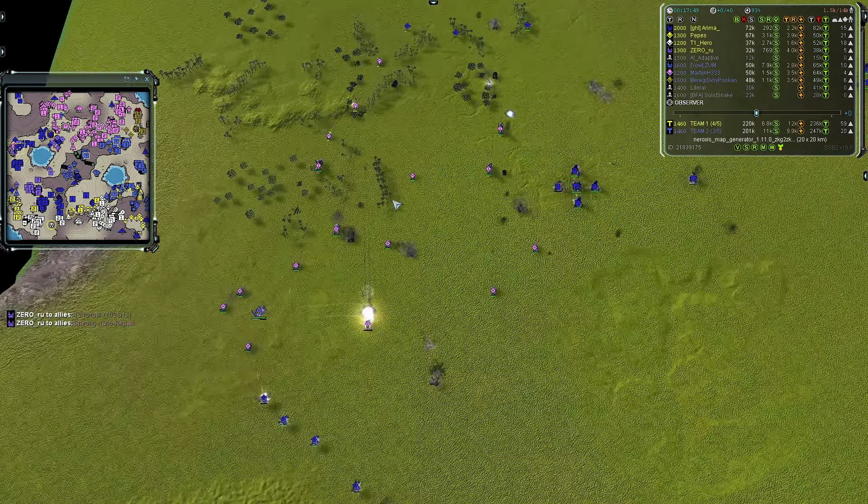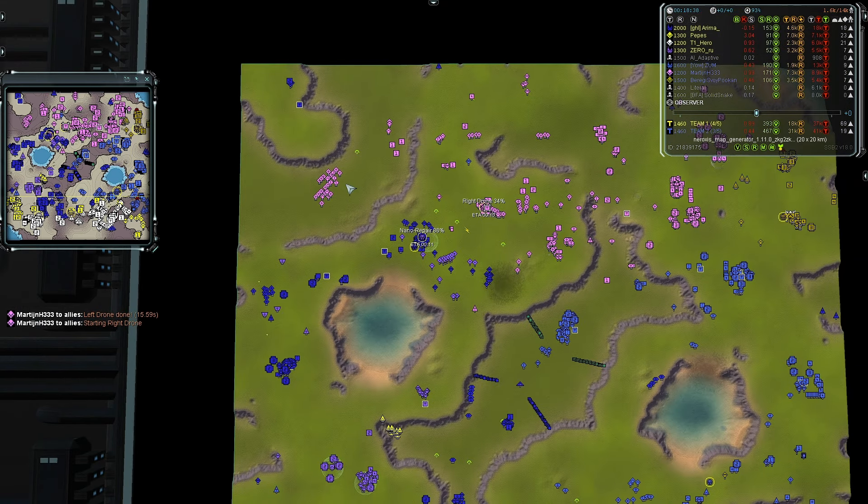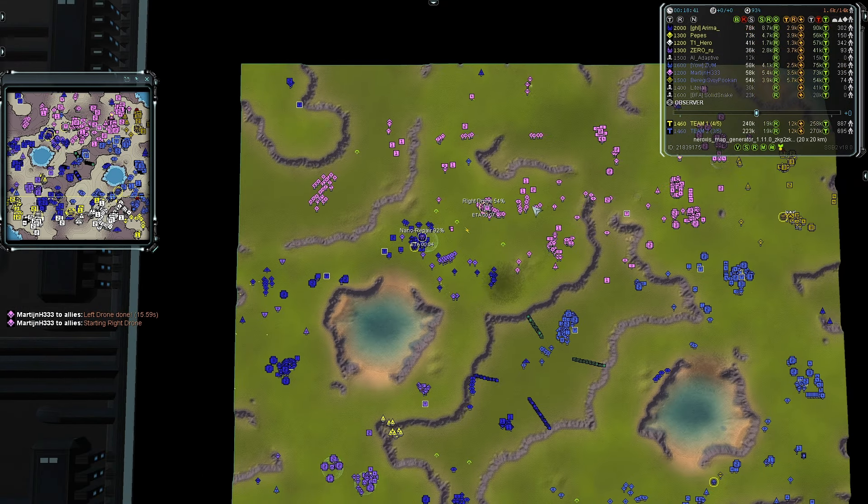Team two is sending another force to the west side. Team one does have the northwest and southeastern plateau sections, giving them a nice vantage point and preventing team two from skirting the map edge for an air attack. If that rider gets to T2, that could make all the difference.